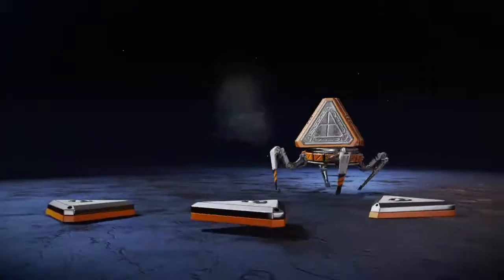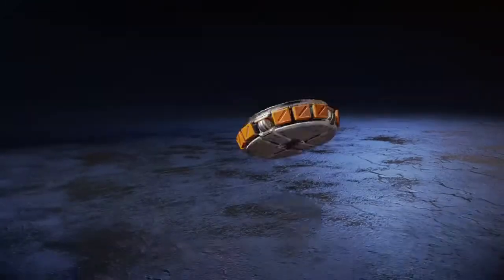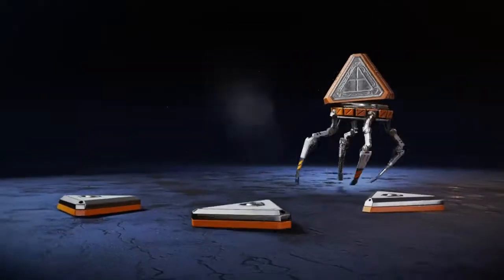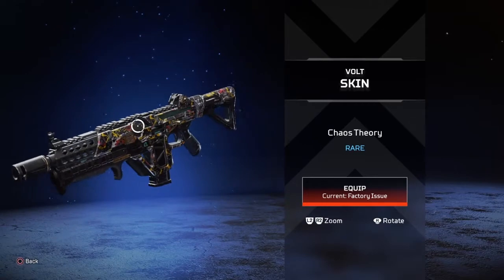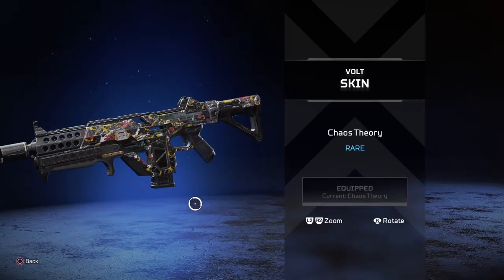The Gibby, Loba, and that Bloodhound one. I think it's the Octane — but the Octane one's cool. I think we got two more. Oh, this is a Volt skin. Why does it look different? It looks hella different. Looks mean. I'll take whatever skin I got.